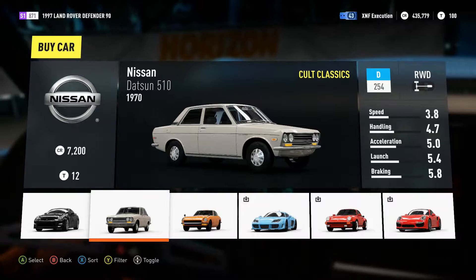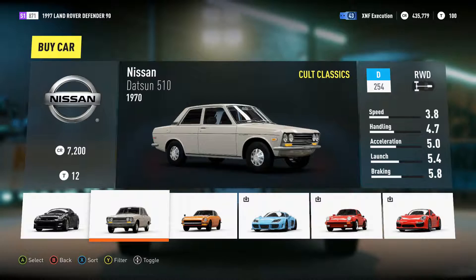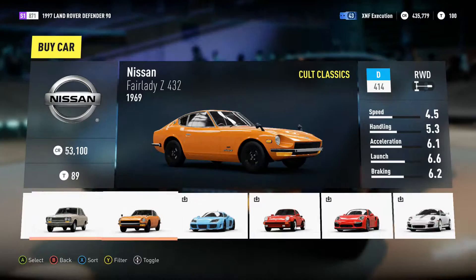Hey everybody, XNF Execution, God of Moo here, and welcome back to another silly car build in Forza Horizon 2. Today I'm going to be trying to build a ridiculous rally car, and my car of choice today is the Datsun 510 from 1970.